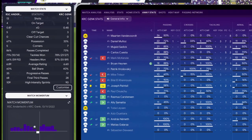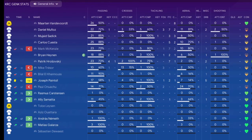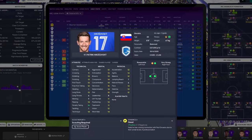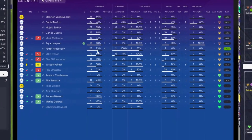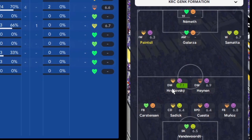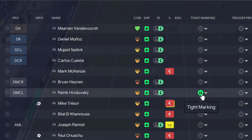Looking at the match stats, the final third passes have shot up for them. The formation hasn't changed - we may have gotten more attacking. Looking at the away stats, one player is proving a thorn in our side: Herrsofsky - let's call him Patrick. Hovering over him, his set pieces aren't great, so his four key passes are all from open play. Looking at the formation, he's playing in that pivot role - everything is coming through him from there. The first thing I want to do is tight mark him so someone's always close when he gets the ball.